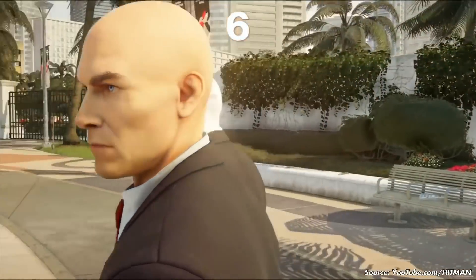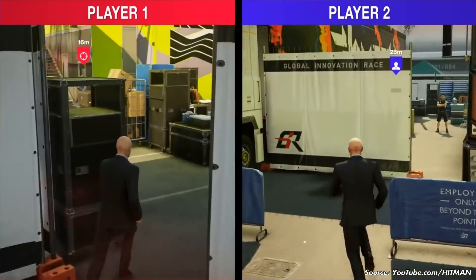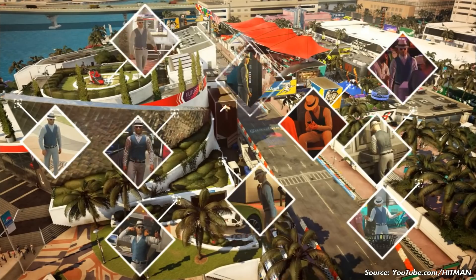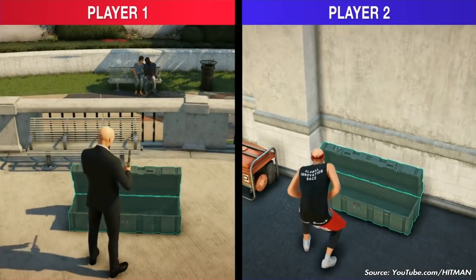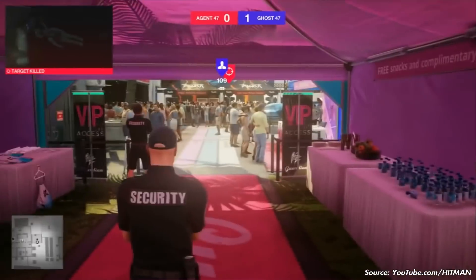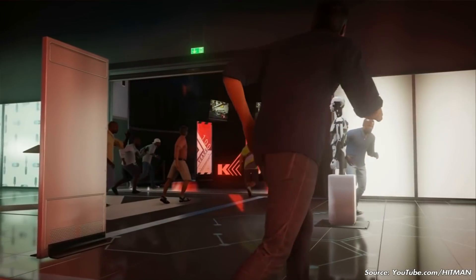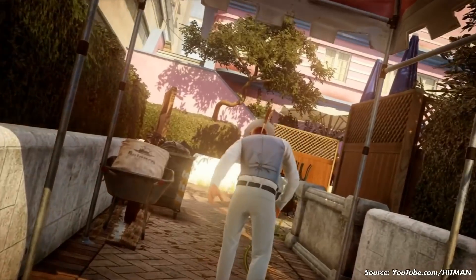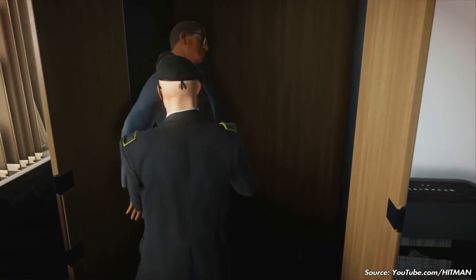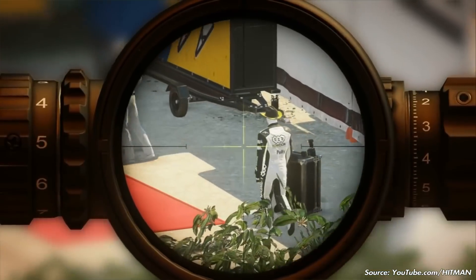Have you ever wondered what it would be like to face off against another assassin — same starting point, same starting time, same starting targets? In Ghost Mode, the first player with five eliminations is the winner. Targets are randomly selected every time so no duel will be the same. Since you start with no equipment, you'll need to improvise, find ghost crates, and grab disguises as you go. A spotted kill does not count — you exist in separate realities, so a messy approach on your end does not affect your opponent. While you're cleaning up or running for your life, your opponent is free to advance like a ghost.